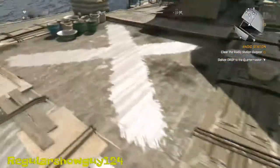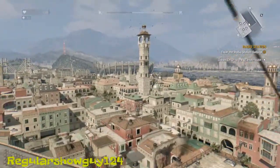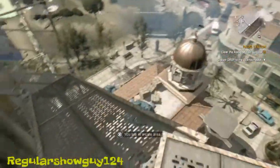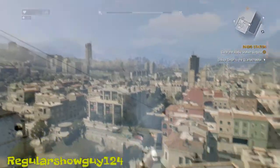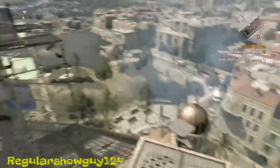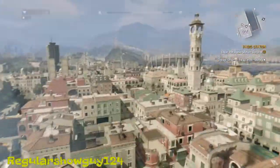This easter egg is achieved in Old Town, so you might need to make it there in your campaign. I think you have to get to a certain part before you can go to Old Town, but when you do I believe you can just go over to the radio tower, free roam, kill zombies or whatever. The radio tower is right over there, so I will go over there with my superman speed.